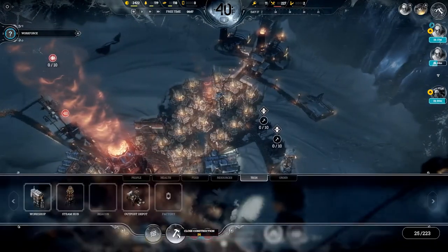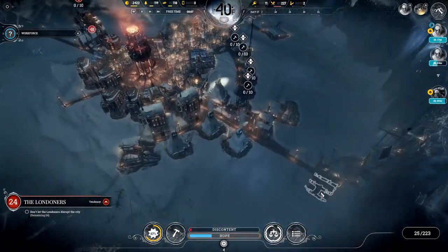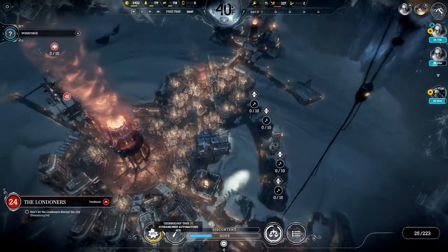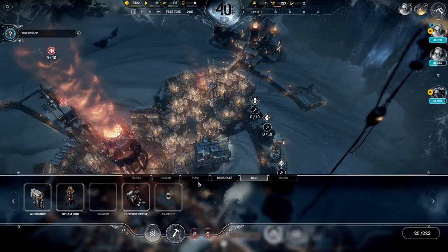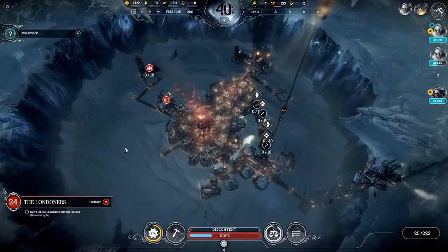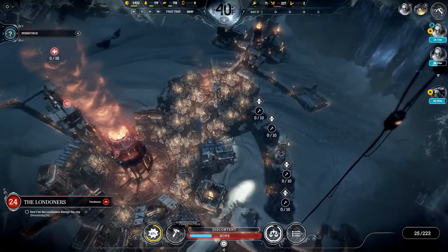I'm not really sure what happened to those amputees, because I built two prosthetics and yet I still have two prosthetics - they didn't get used. There's only one body in here. If we had a cemetery, it would actually tell us the name of that person. This second outpost depot is going to take 45 steel, so we're not going to do that yet.